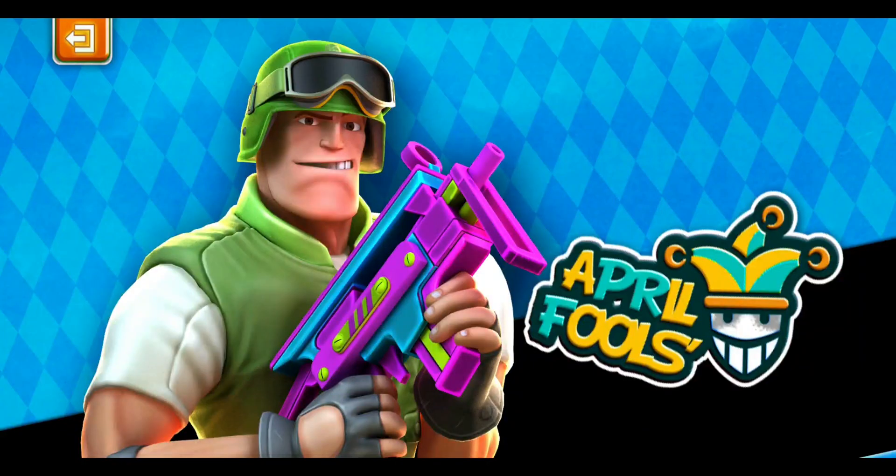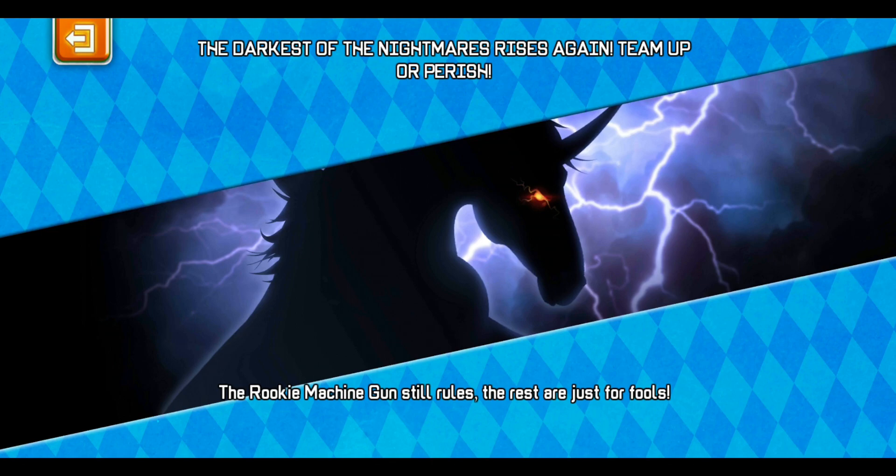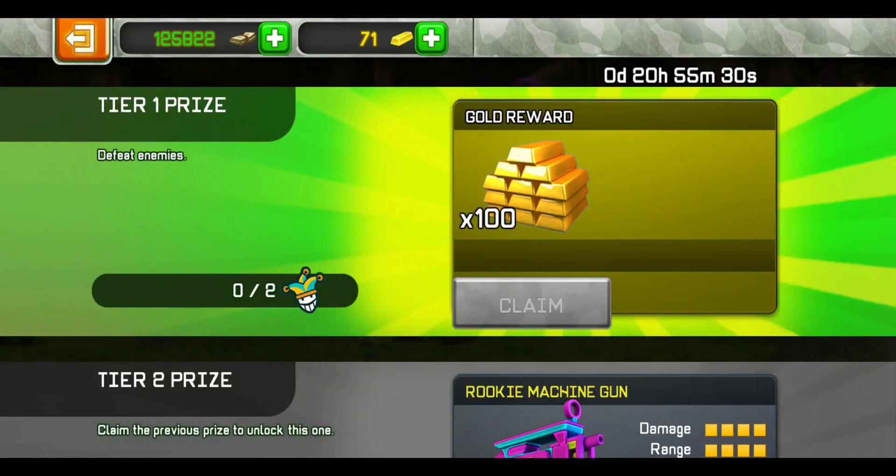So let's see how to play. The darkest of the nightmares rises again — team up or perish. The Rookie Machine Gun still roasts, the rest are just for fools. So let's look at the prices: defeat enemies, you just need to defeat like 2 enemies.